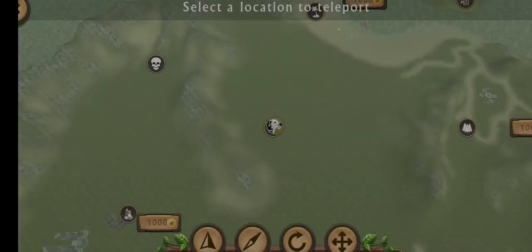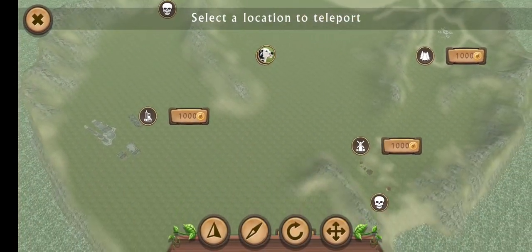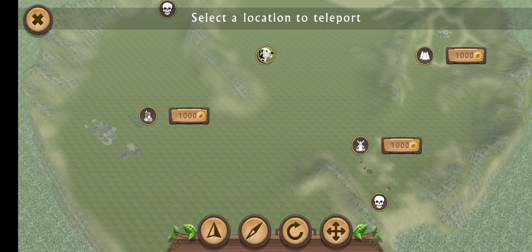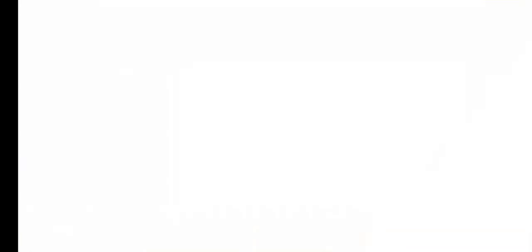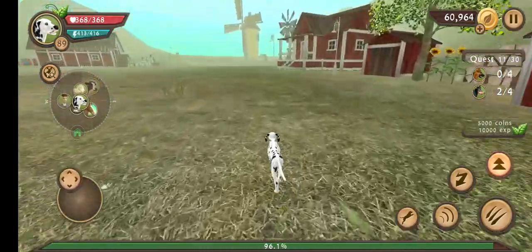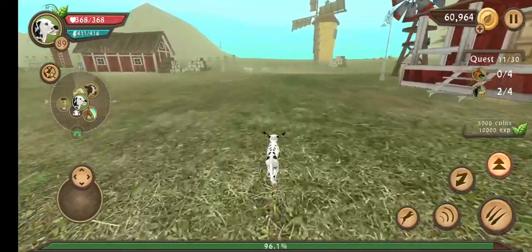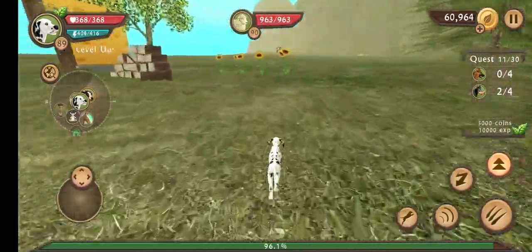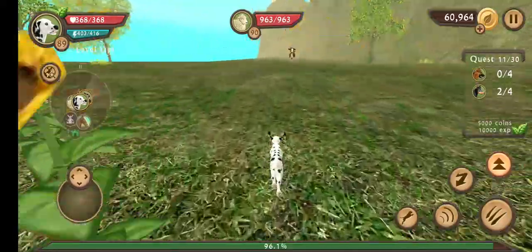First, see this button? You only need 1,000 pesos — I mean, money, whatever you call it. You just go here, you see that red circle? You just go to it.